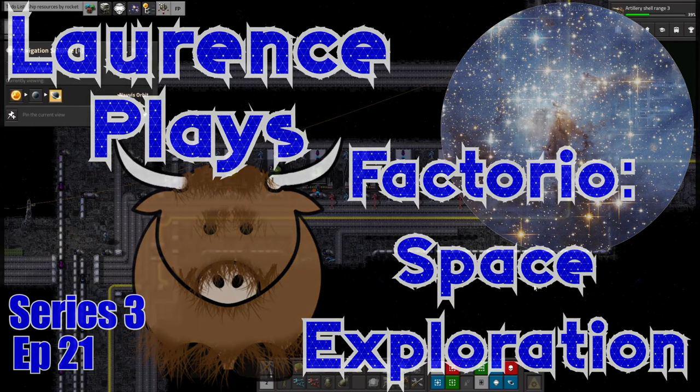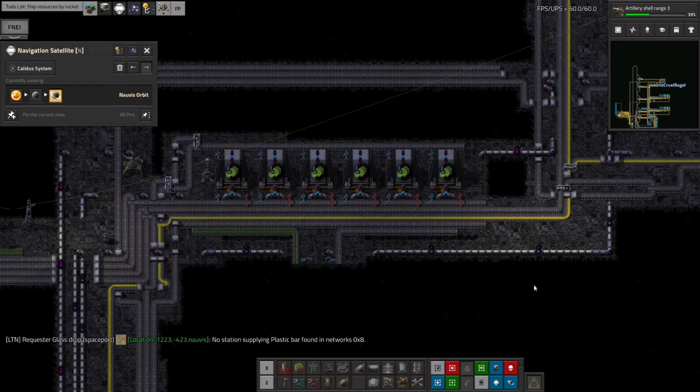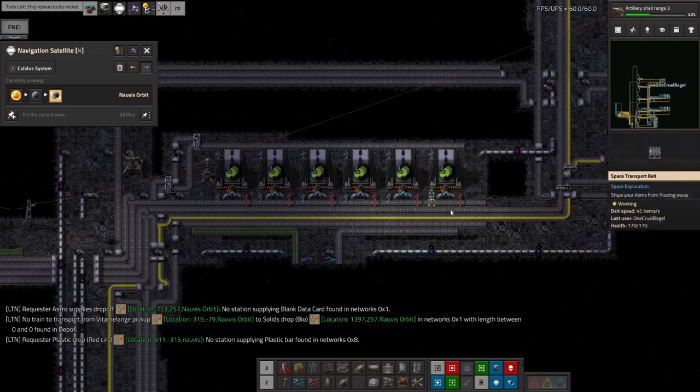Hello everyone and welcome back to Lawrence Plays Factorio Space Exploration. It's been a bit of a bitty time recently. I've been getting little bits of things upgraded and improved and there's just generally been a lot of yak shaving — going off and thinking 'this needs such and such a thing,' and then in order to get that done I need to do this, and then to do that I need to do the other. It's just an endless stream of side quests.